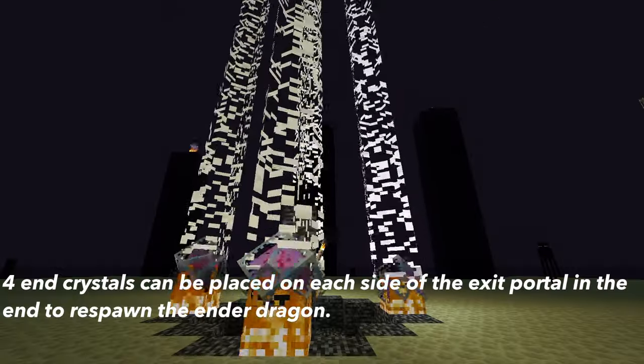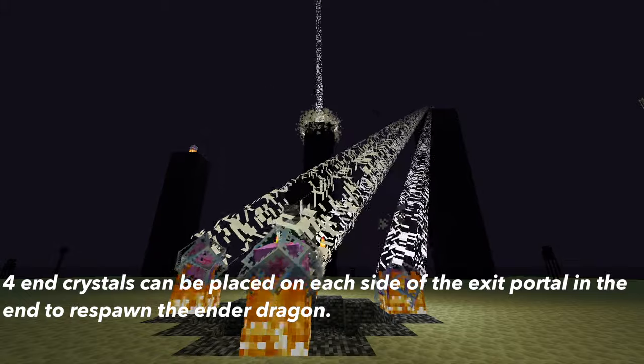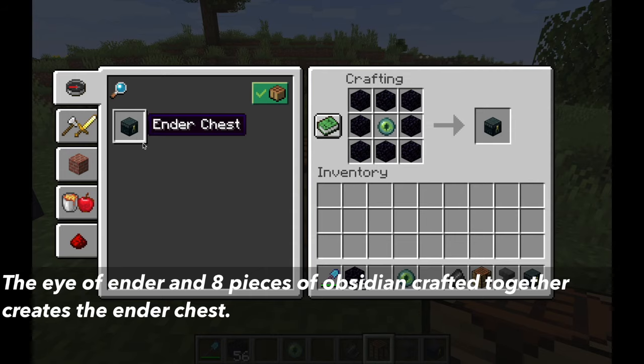Four end crystals can be placed on each side of the exit portal in the End, which will respawn the Ender Dragon. The second recipe is an Eye of Ender and 8 obsidian, which can be crafted into an ender chest.